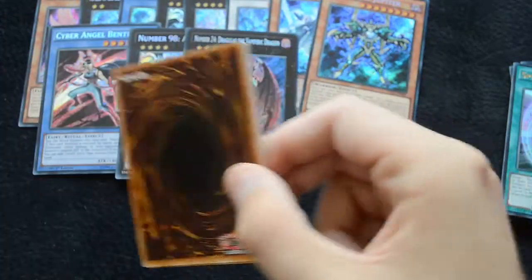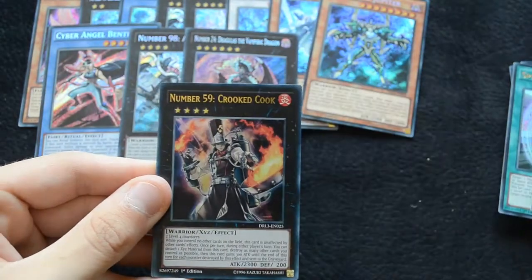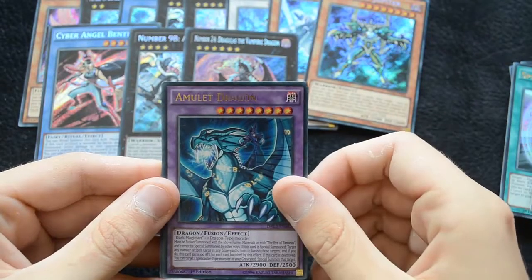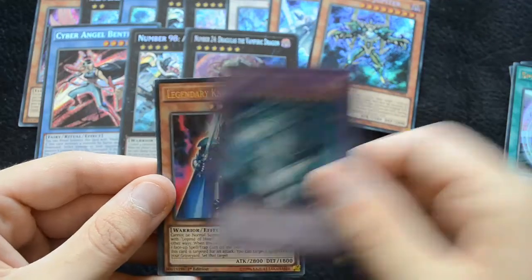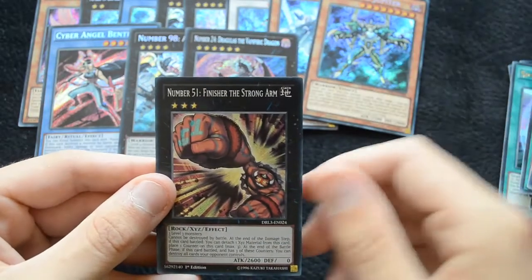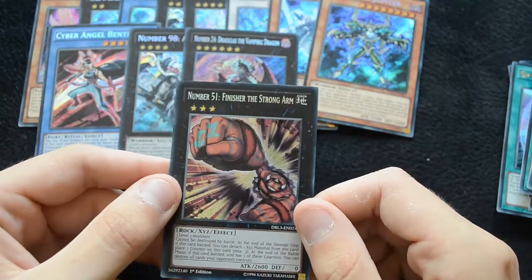And this is the final pack from our box. We have a Cipher Wing, Number 59 Crooked Cook, an Amulet Dragon, a Legendary Knight Timaeus, and for the final secret we have Number 51 Finisher the Strongarm, which is a very nice generic Rank 3. So that wraps up the box and we're just going to take a look at the secrets now.